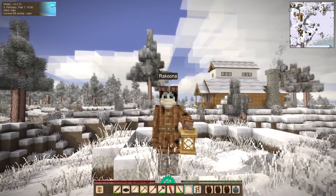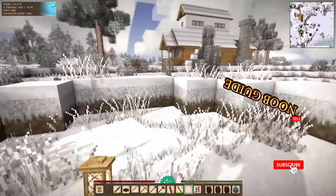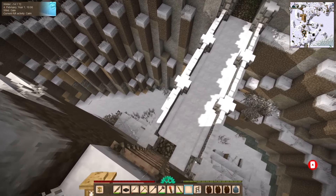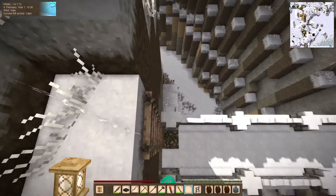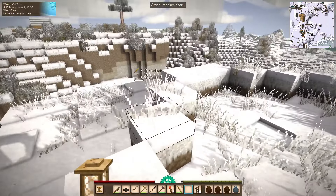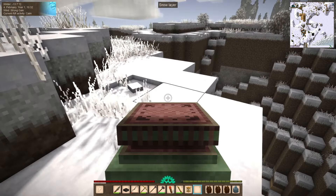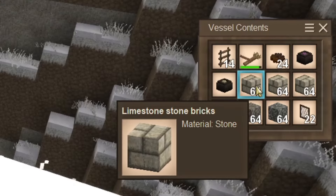Hello guys, and welcome back to Vintage Story. My name is Raccoon-a, and today we're going to be starting on the windmill. The passage is already set. I got everything that I need to make the windmill on me. I put down this temporary ladder in case I need to make some quick trips back down and up, and this is the old layout. Let's just drop my container there and over here I got everything that I need.